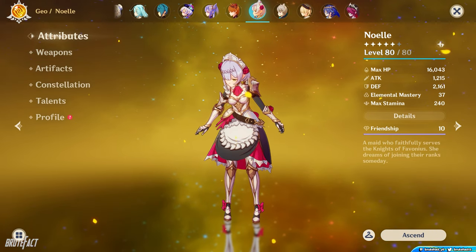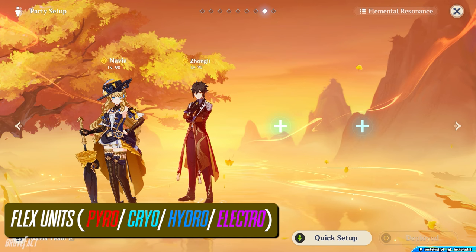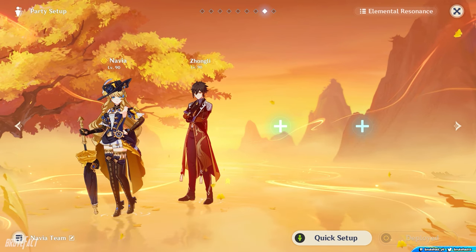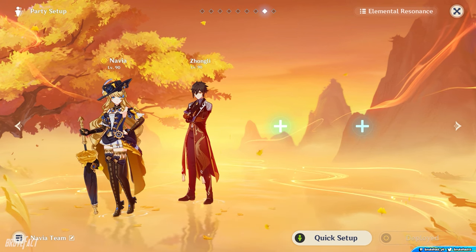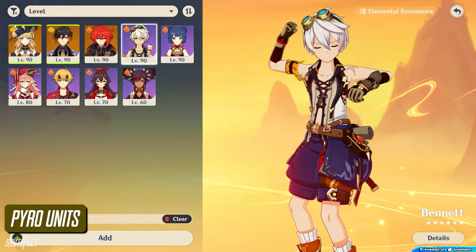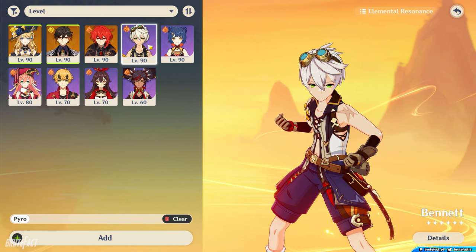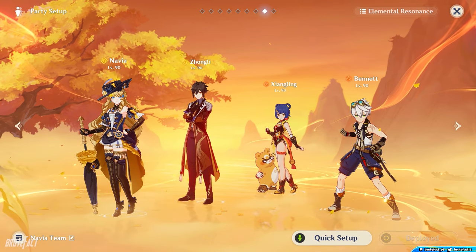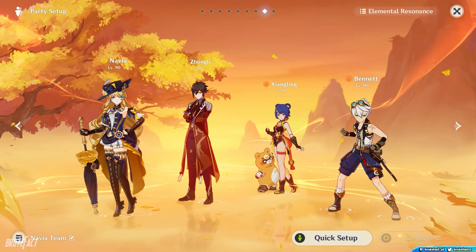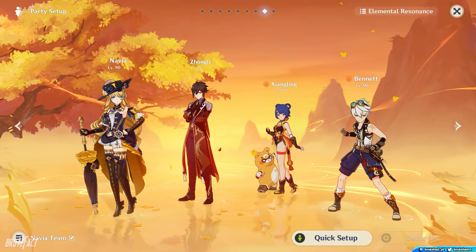Since Noelle's Geo-infused normal attacks have a big AoE, she's very effective at generating Crystallized Shards. If she's paired with Furina, Furina can heal the overall party with her skill. For the other two slots, you either pick buffers, healers, or quick-swap DPS units from Pyro, Hydro, Cryo, and Electro elements. Bennett is a great Pyro support for healing and attack buff, which skyrockets Navia's damage. You can also run double Pyro with Xiangling, providing Pyro resonance, additional damage, and consistent Crystallize Shards.